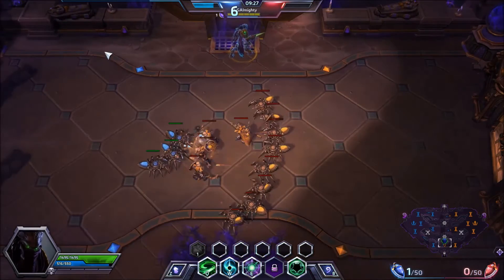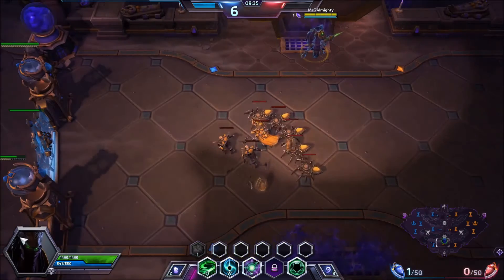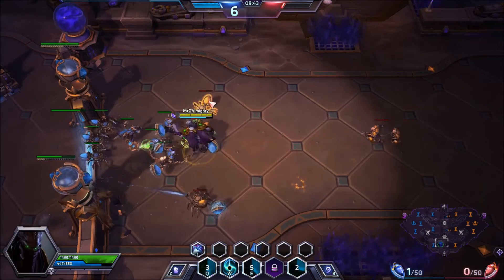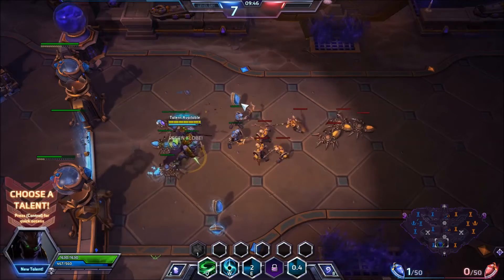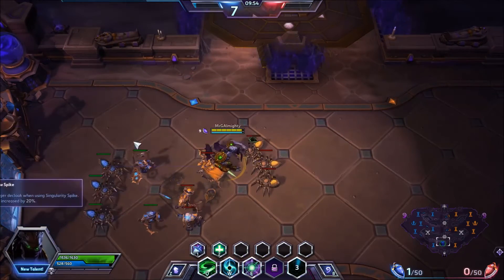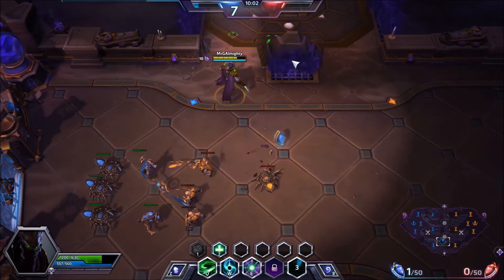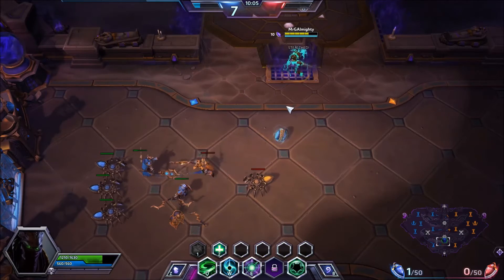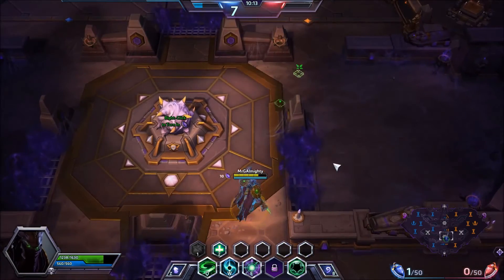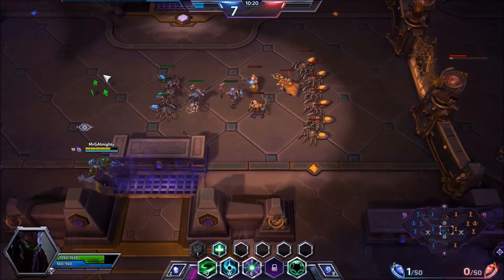A little tip a lot of people don't realise: on this map the ranged minions seem to bunch up a lot more than on other maps. After a few waves there just seem to be so many ranged minions, and thus a whole lot more gems — the potential for gems is much higher. Also, a cool little thing is that you can tell when gems are about to despawn. It looks fine at first and then gradually starts to swirl and pulse. So you can see when it's about to go, similar to how regen globes pulse before they disappear.